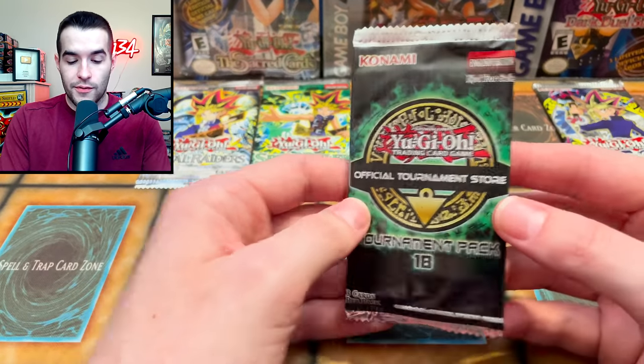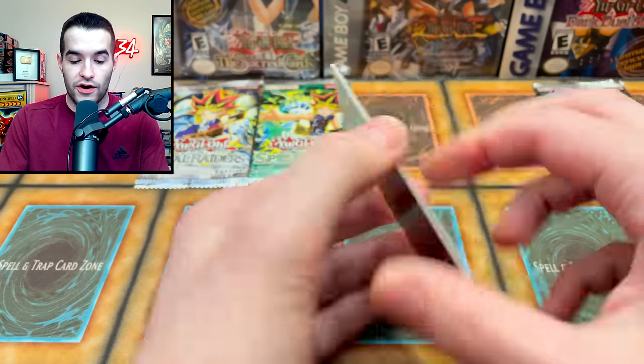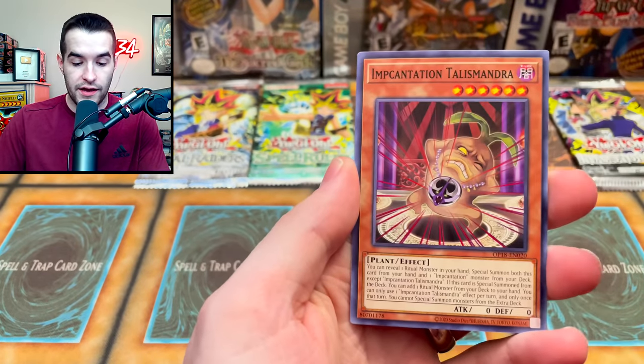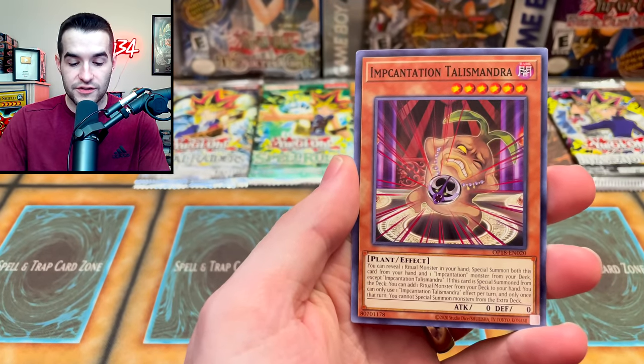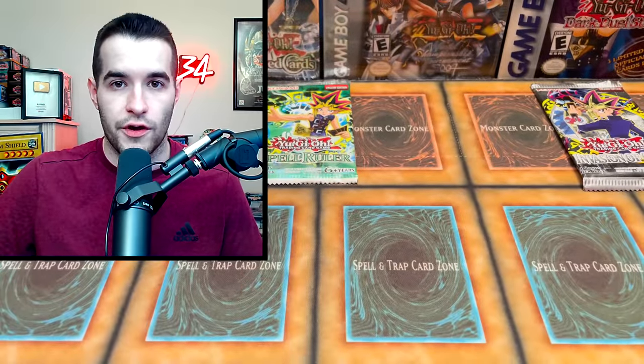Speaking of Fusion Destiny, let's go back to this. So far this has been a pretty killer opening. We got a Ghost Shick Break, Incantation Talismandra, and the Phantom Knights of Break Sword — a very nice Phantom Knights card, though not too expensive.